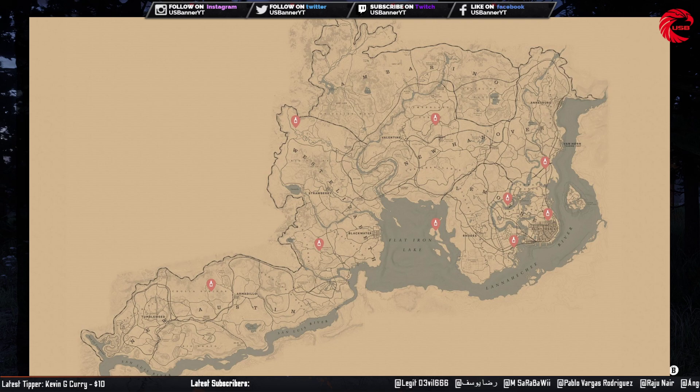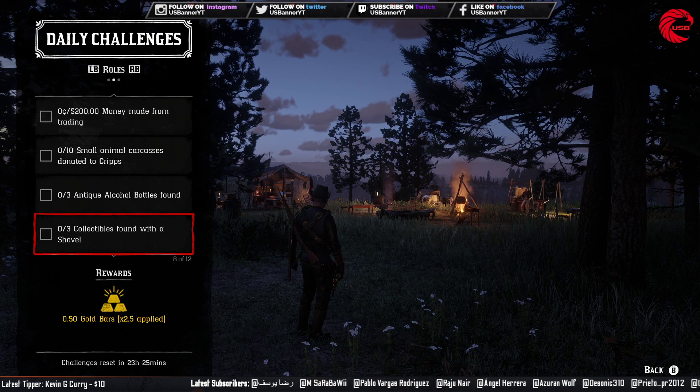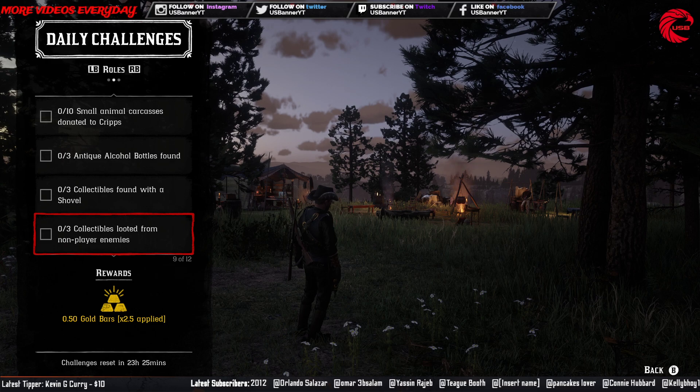You can just collect three of them if you only need them for dailies. Then collectible found with the shovel — for shovel collectibles I prefer the coins. Here are all the coin locations for today, 15th June. Go to these locations and collect just three for dailies, or collect all of them and sell to Madame Nazar for 540 dollars.